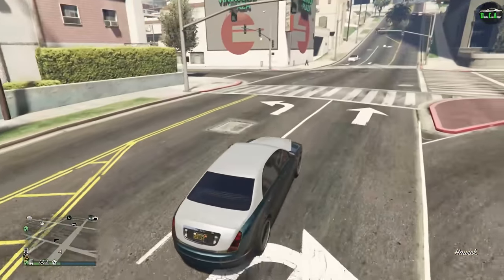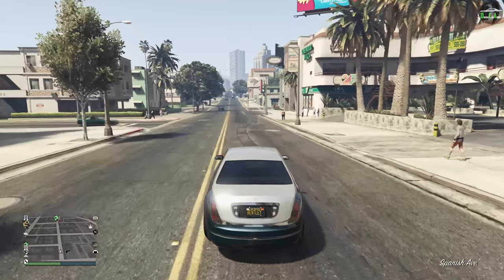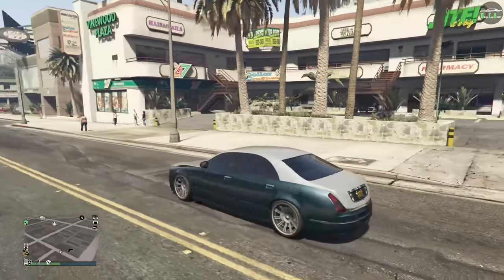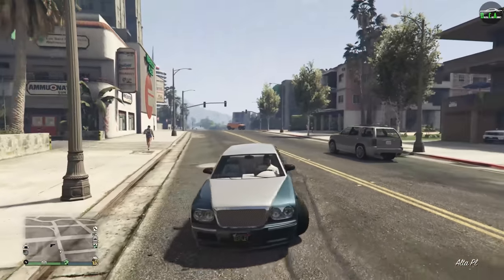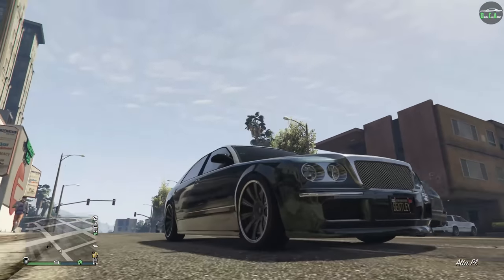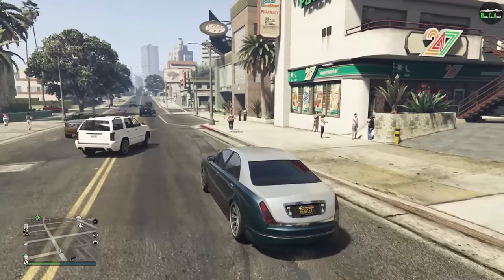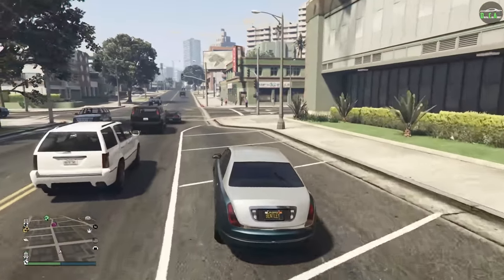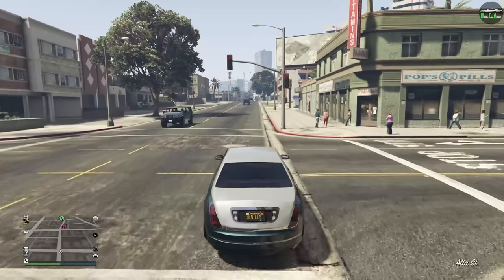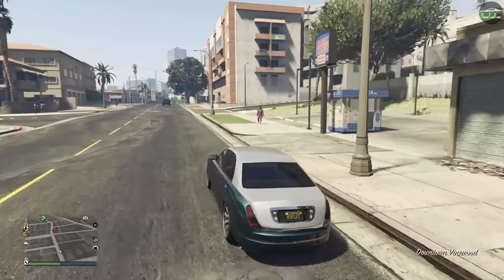I do wish it had more visual customization — little things, not anything too crazy. Maybe a little ducktail spoiler, a couple hood options, maybe a couple bumper options. Some simple options would be nice. Hopefully maybe in the future we get it. But at least we have all the colors — primary, secondary, and you can change the interior color, which I really like.